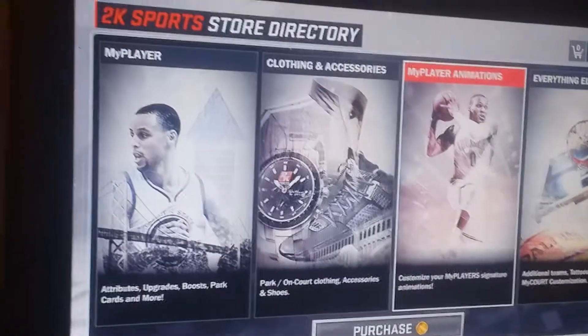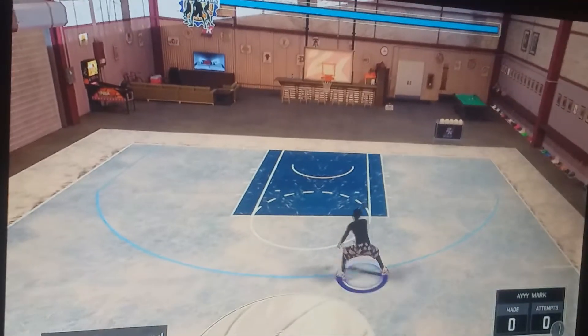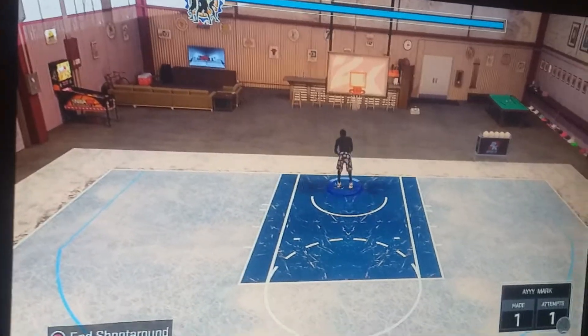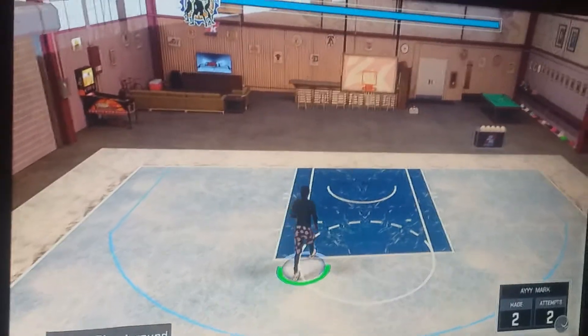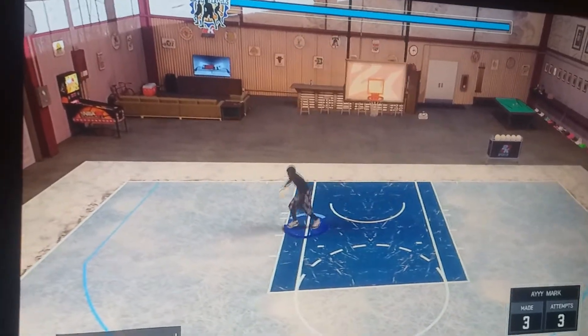This jump shot is really clutch — you'll get a lot of greens with it. This is what the jump shot looks like: green! I was looking at my phone so there's a little delay, but green. This jump shot is only pretty much good for playmakers.